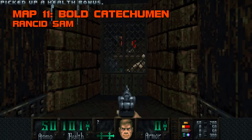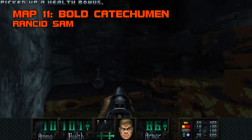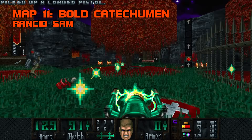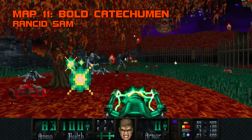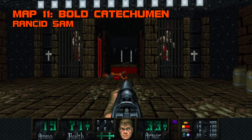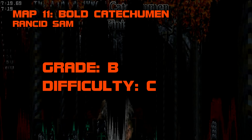Map 11, Bold Catechumen. Unnerving from top to bottom, Bold Catechumen places you in the glower of a non-aggressive archvile at the start of the map, and will keep your shoulders bunched with tension till the end. A scant 47 monsters populate this map, and half of them are waiting by the exit to jump you. If you found a secret weapon or two, the skellies, gargoyles, and two pair of kings and meatballs go down easy, but the mid-texture grass and leaves plundering your frame rate is the real enemy here. It's a little inert on the gameplay side, but as a creepy, well-decorated world builder, Bold Catechumen excels. Witness this disturbing ceremony where you bleed out two vile acolytes to reach your super shotgun. Grade B, difficulty C.